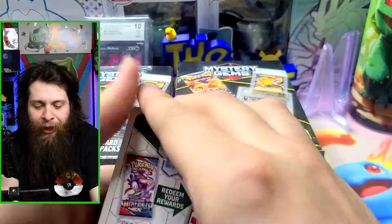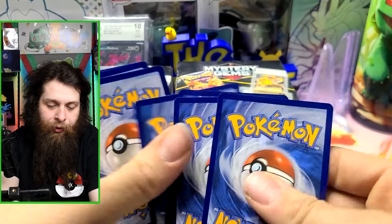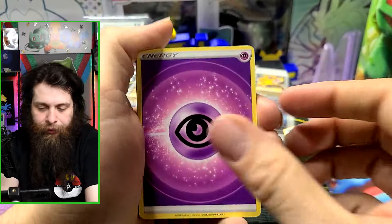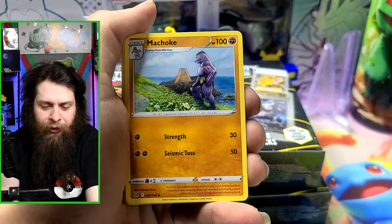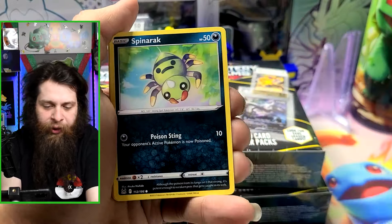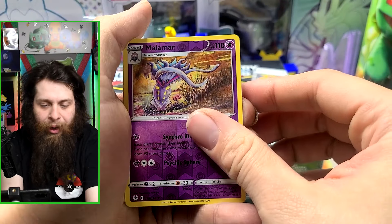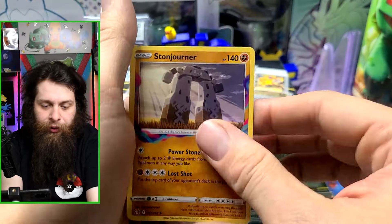Pack trick confirmed — white pack. One, two, three, four. Cards pulled: Psychic Energy, Silcoon, Cascoon, Machoke, Yanma, Spinarak, Paras, Malamar reverse, and Stonjourner from the Lost Origins pack.